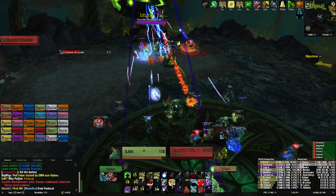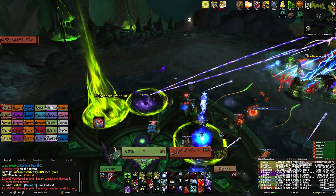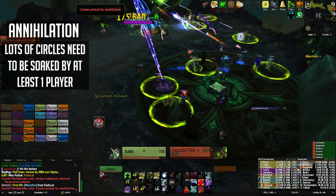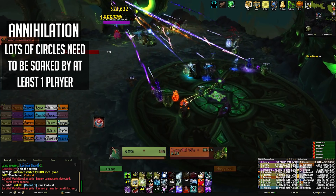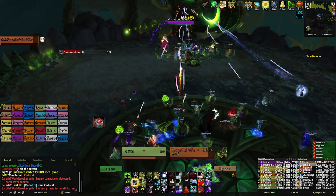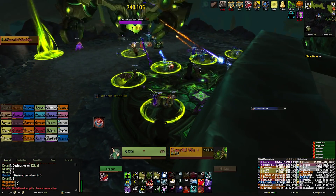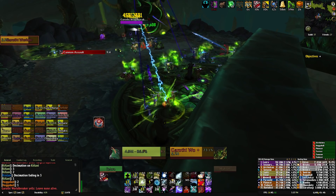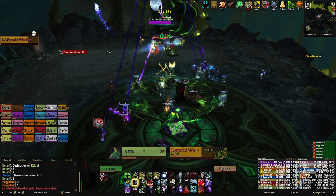This boss is pretty fun for a raid's first boss and it has two main abilities you need to watch out for. The first is Annihilation. Several small green circles will spawn around the encounter area and will explode after a short duration, dealing a huge amount of raid-wide damage. You'll need one to three players, depending on your raid size, to stand in these circles before they explode to prevent the raid-wide damage. Each player who helps soak a circle will take quite a bit of damage, so make sure your raid is topped off before the circles explode.